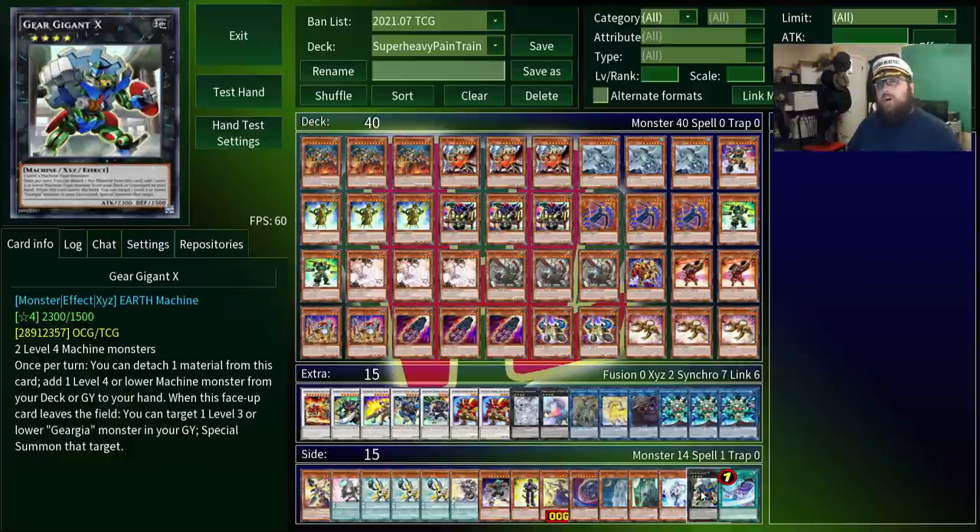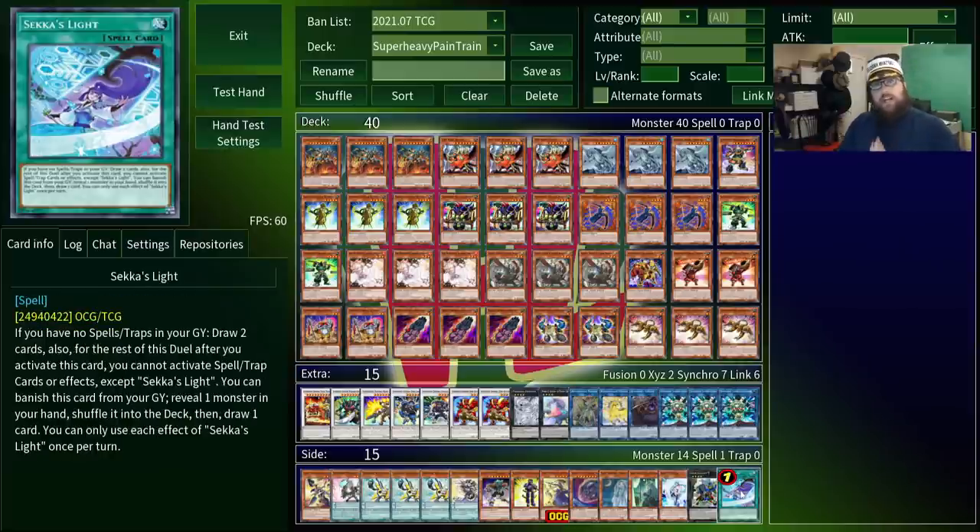I'll go over them later on, though I do quickly want to mention Sekka's Light, because a lot of people seem to think this is really good in Super Heavy Samurais, and it is not. If you're unfamiliar, this allows you to draw two cards, and then banishes itself from the graveyard to cycle an additional card. The only downside is that once you activate this, you cannot activate any other spell or trap cards or effects for the rest of the duel.